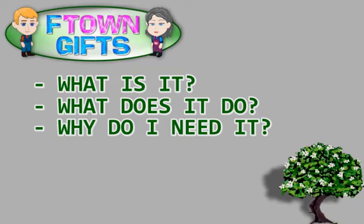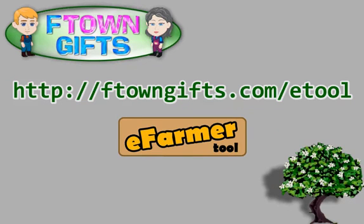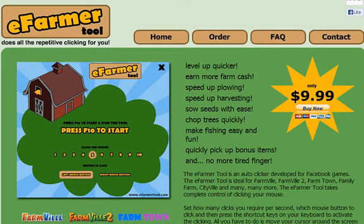Now that we've talked about what it is, what it does, and why you need it, let's move on to how do you get it. We've made a nice little link — just load FTownGifts.com and add the forward slash eTool at the end. That will bring you to the creators of the eFarmer Tools website. One benefit of this program compared to a lot of other auto-clickers is it's been designed specifically for Facebook-style games like FarmVille and FarmTown.